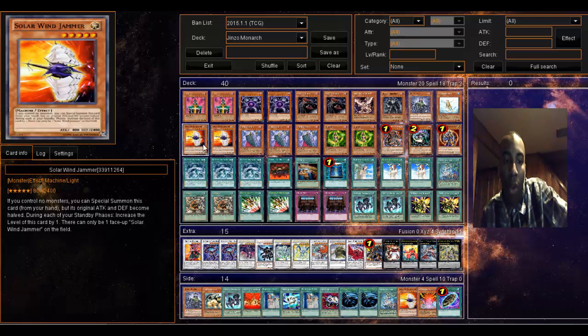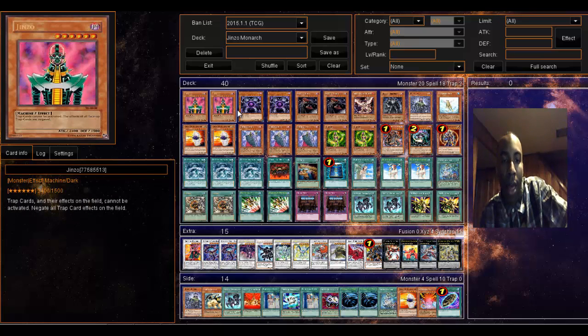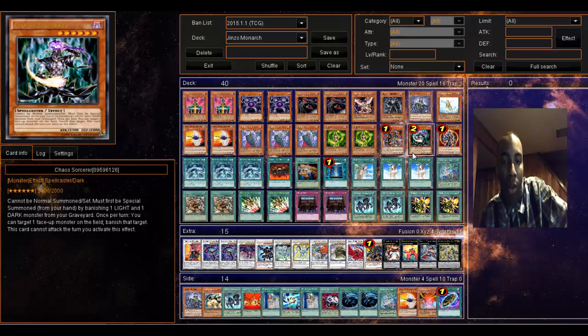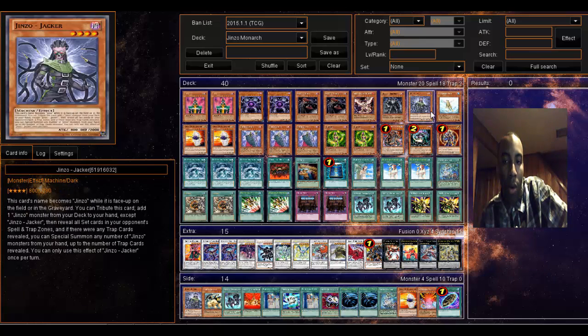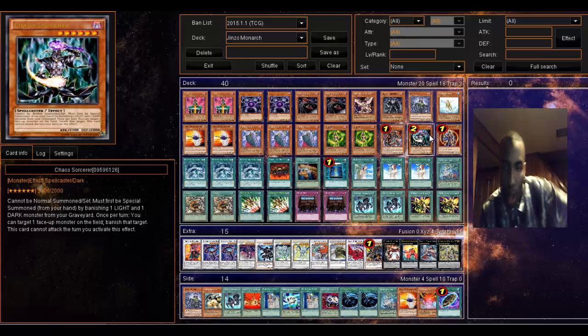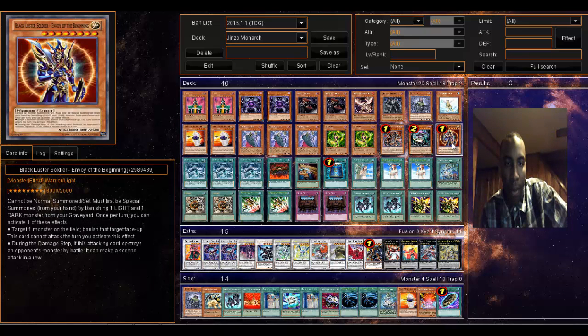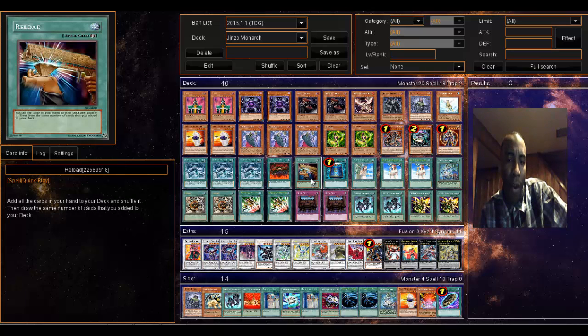Solo Wind Drama is a good card — I can special summon it as a level five and tribute it for any one of these monsters. Garbage Lord: pay 2000 points, special summon it. Treeborn Frog: if I have any of the level sixes out, I can get to level eight with Karee Bonds, which is my tuner. Dark Armed Dragon: if I've got three dark monsters — Jinzo, Monarch, Garbage Lord, Jenzo Jacker — I have enough dark monsters to bring him out. Chaos Sorcerer and Black Luster Soldier can also be made since Solo Wind is my light and everything else is dark.